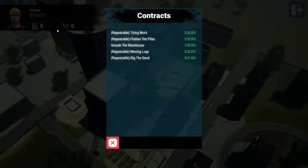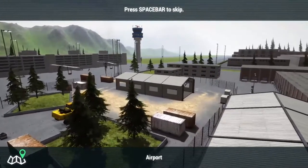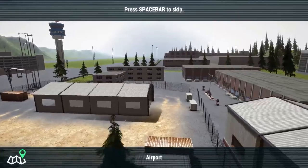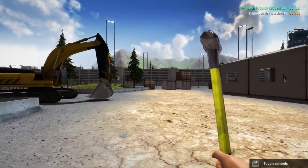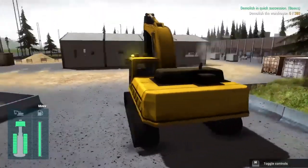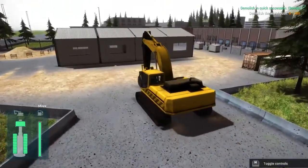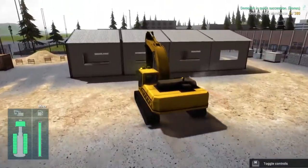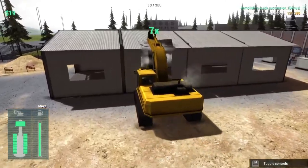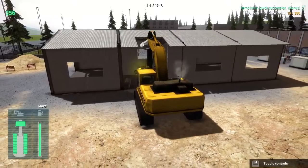Let's go smash this warehouse and that'll probably be it for this episode. We're at the airport smashing a warehouse. Let's see where we gotta go — maybe this is the warehouse we gotta smash. Let's just ram right into it, full speed ahead. Yep — well, that wasn't hard.